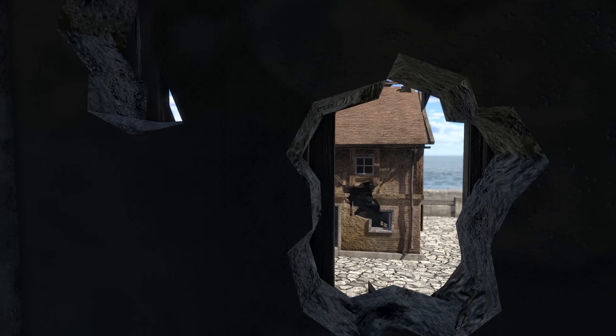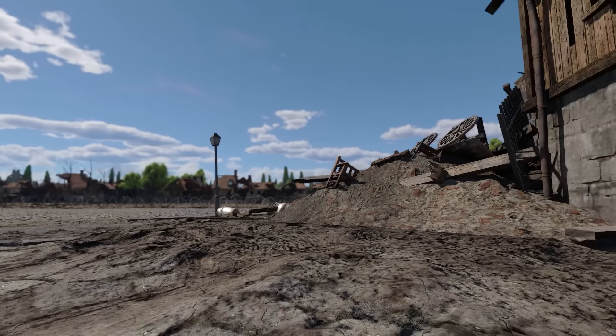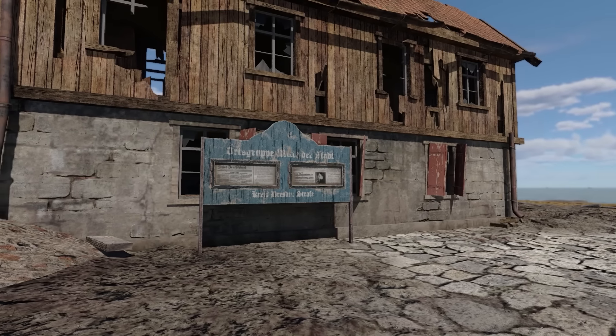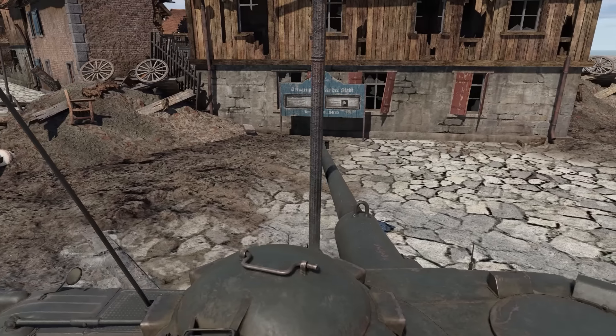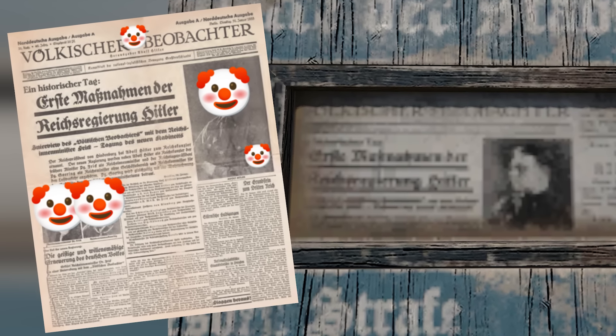On the Normandy ground forces map, there's a detail near the bravo capture point that I think is a little bit out of place for the game today, because it's literally Nazi propaganda. At first I thought it was a Russian general, but with some help from my Discord, we managed to figure out that it was the front page of a 1933 edition.